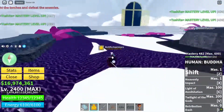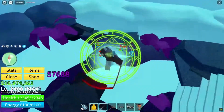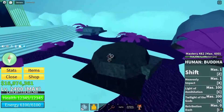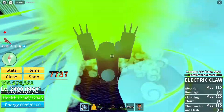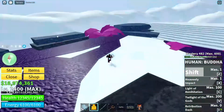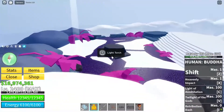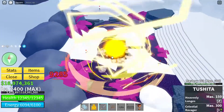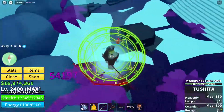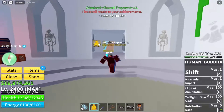You need to light up three torches to complete the trial. Beware — lighting up torches will spawn an enemy so be careful. Once you have lit up the three torches and killed all the enemies, the portal will glow white and once you enter it, you will complete the Tushita scroll.